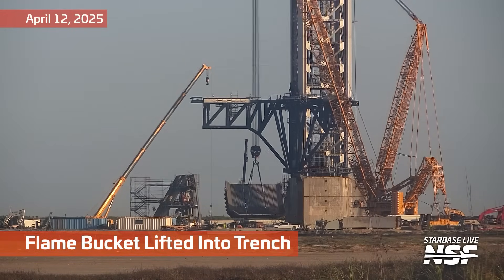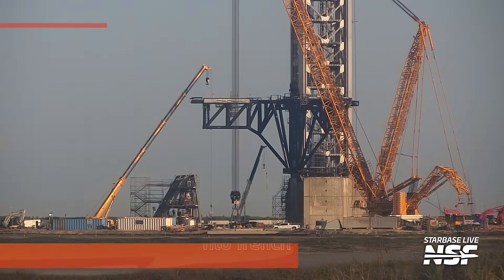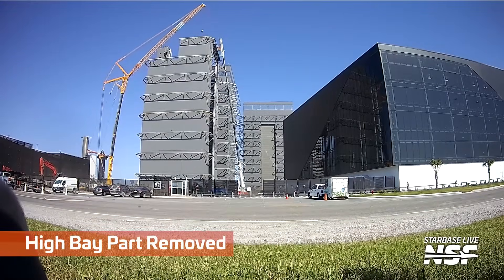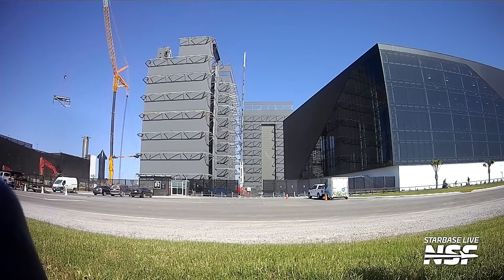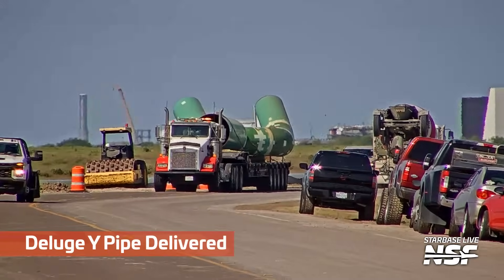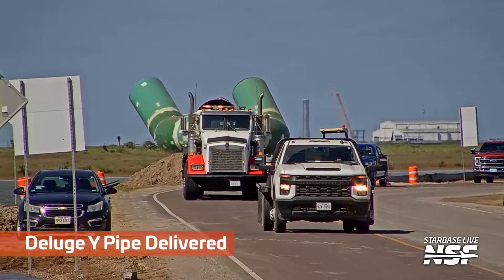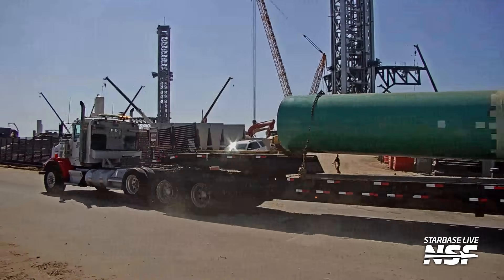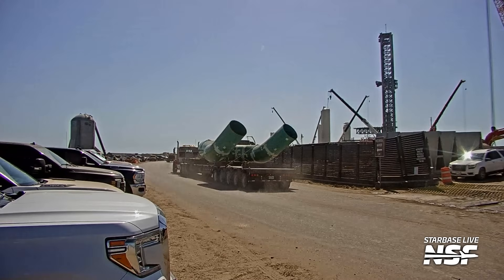Kicking it off with the Flame Bucket being lifted into the trench out at Pad B. Massive order of Brontosaurus ribs being served up. I think that's the last time we'll have to say that because now they're in the ground. You can see they've been taking that high bay apart — a big part taken off the top. And here's a Deluge Y-Pipe being delivered. That is an oddly shaped load, sort of sticking off the side. You thought the exhaust on your diesel truck was oversized — look at this thing.